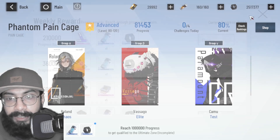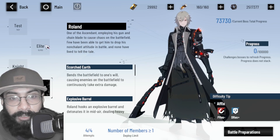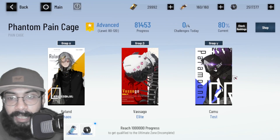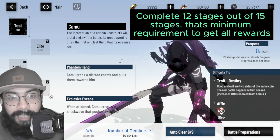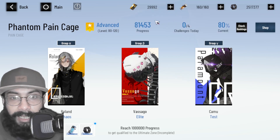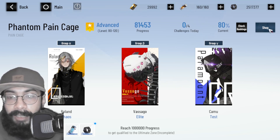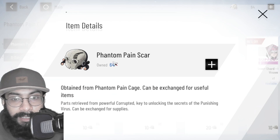Some rewards are consumables, but if you complete all the weekly tasks — four stages from Test, four from Elite Knight, and four from Chaos, totaling twelve stages — you will get a good number of black cards. On top of that, you get a special currency known as Phantom Pain Scar. Let me take you to the shop to show you this currency.